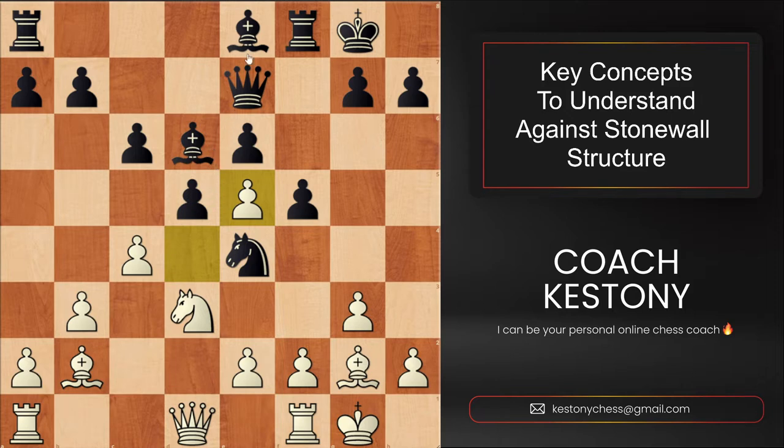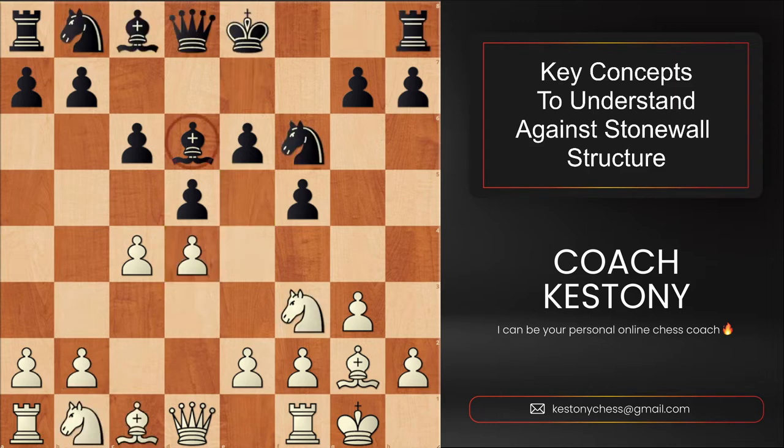Another big problem that black has is the light square bishop, which is severely restricted by its own color pawns in the center. Idea number two is about black's dark square bishop, which is vital for them to protect the weak squares around the light color pawns in the center. White often strives for the exchange of dark square bishops, because that's our bad bishop by definition — our fixed pawn in the center is on the dark color — but black's dark square bishop is considered the best piece that black has on the board.